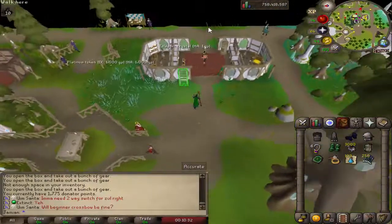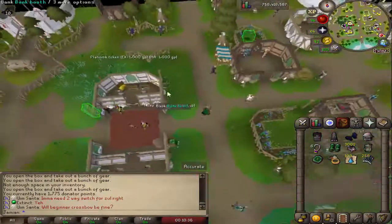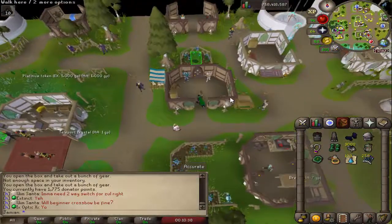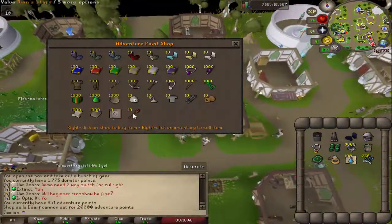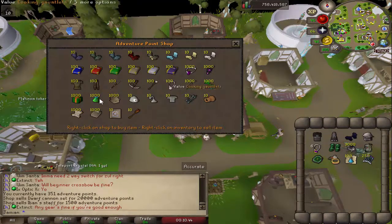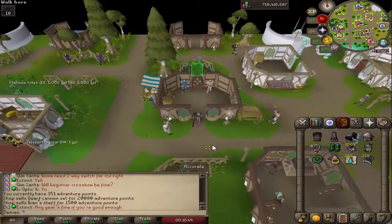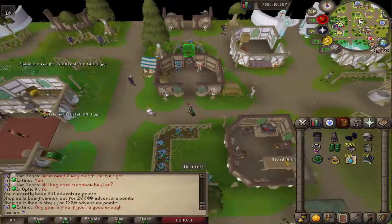Ivan's Staff was also added normally to the Adventure Point Shop, which we'll go over now because the Cannon is also in the Adventure Point Shop. You have the Cannon for 20,000 points and Ivan's Staff for 1,500. The Cannon is definitely the big daddy of the Adventure Point Shop — it's the item you're going to go for for quite a while, kind of like the Rapier from Revival 1.